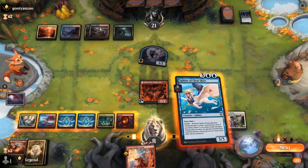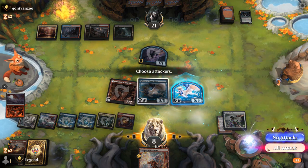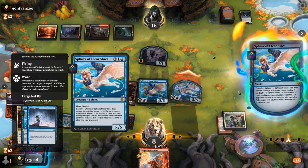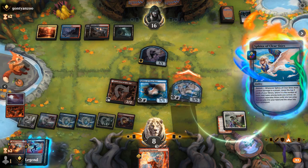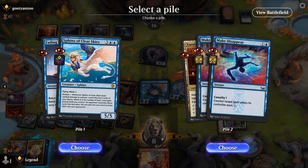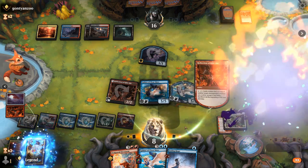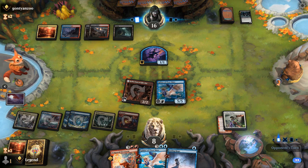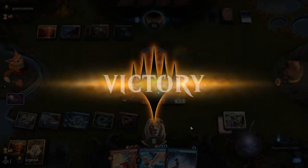There we go — we play Sphinx, copy it, and smash. Our current domain is five, so the opponent gets a very tough pile split. We get the better pile and grab the backup Sphinx, which is probably better than counterspells at this point. Our opponent's Invoke Despair never came, and our opponent concedes. Sphinx of Clear Skies claims another victim.